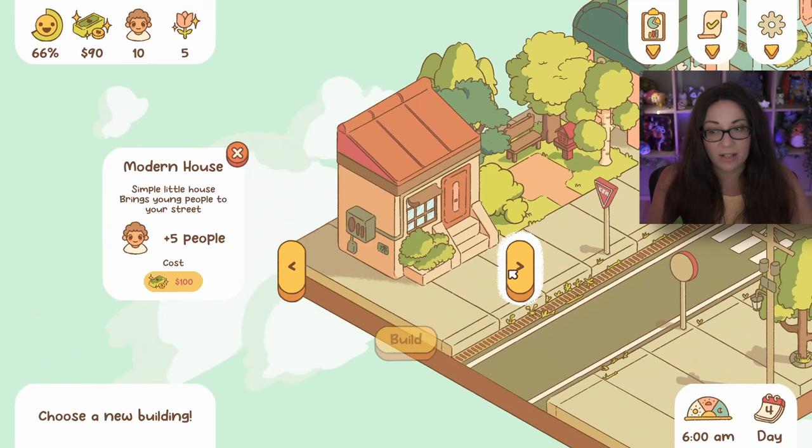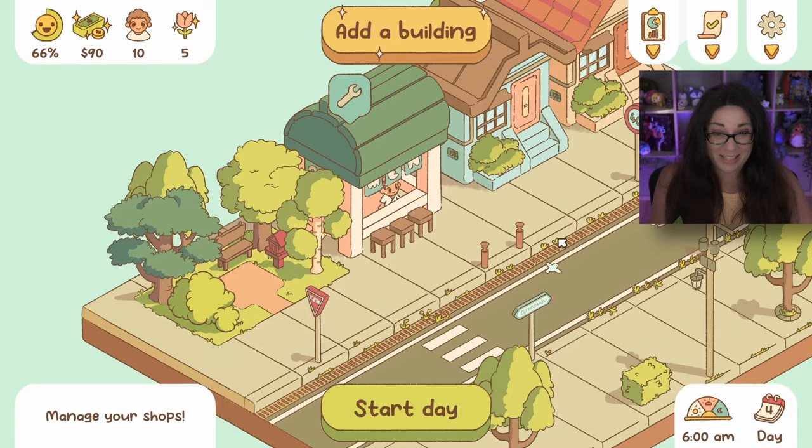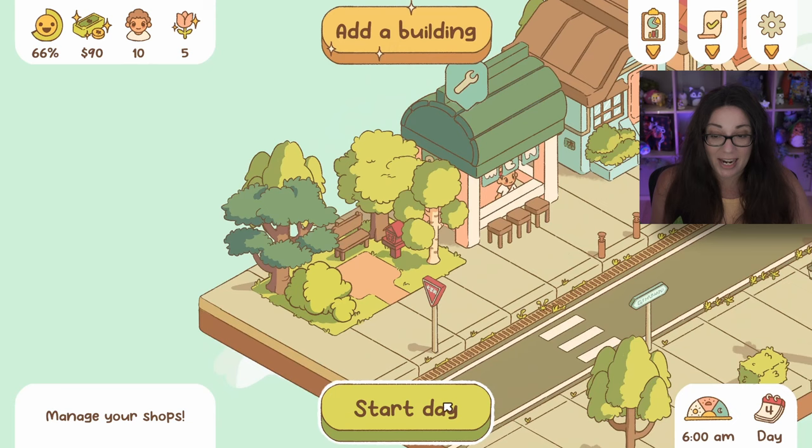I'm going to have to add another house - but I don't even have enough money for that! The ramen shop income isn't enough yet. I'm going to change my shop name to 'Amazing Ramen' because it is amazing - I made it! Unfortunately I cannot add any new shops right now. I built that park thinking people would like it, but I didn't hear anything good about it.